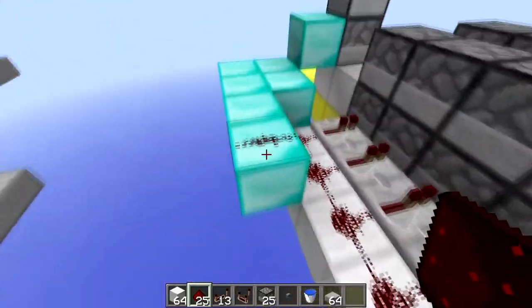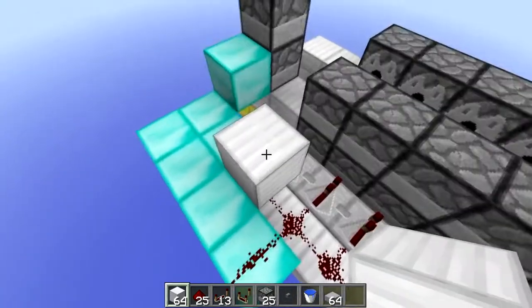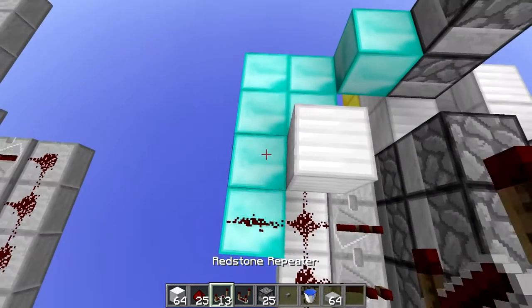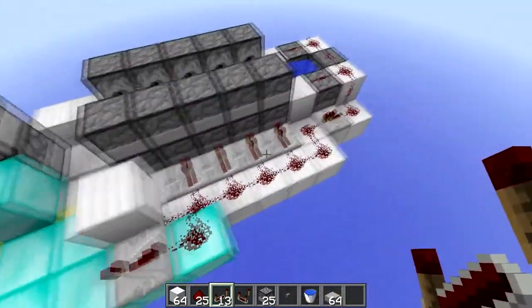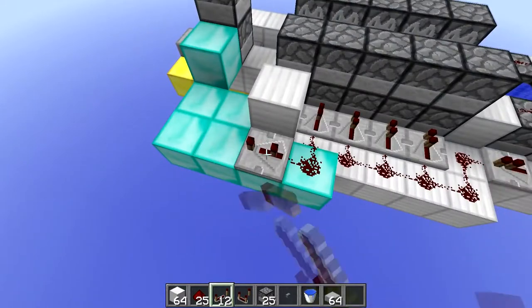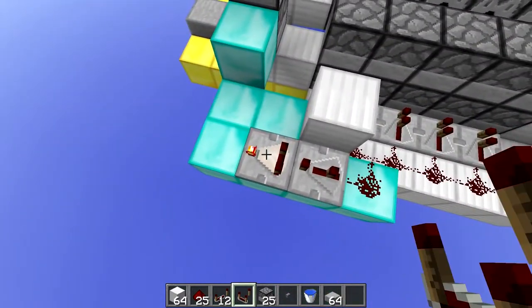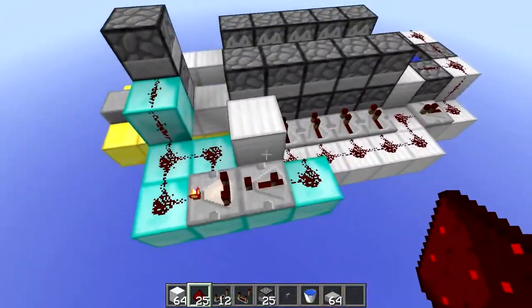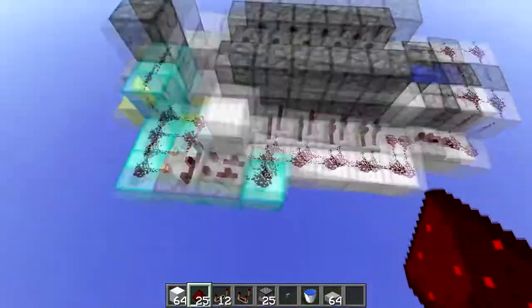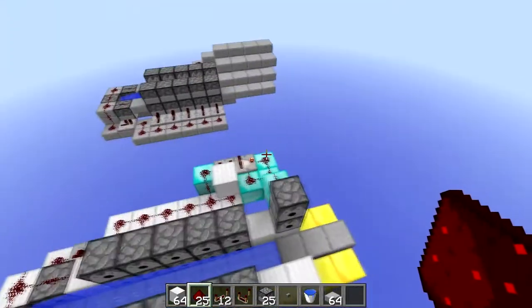Next, place a piece of redstone on here and place a block on here so it doesn't interfere with the other circuit. Then place a redstone repeater on the back here set to 3 ticks delay. After you've done that, place your comparator on the front — make sure you right-click it so it's on subtraction mode, as you probably already know if you've ever made a comparator clock before. After that you've pretty much made the bulk of your cannon, or at least everywhere where you need redstone.